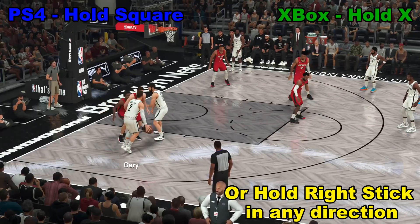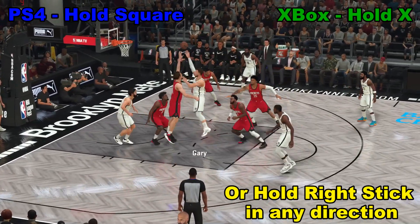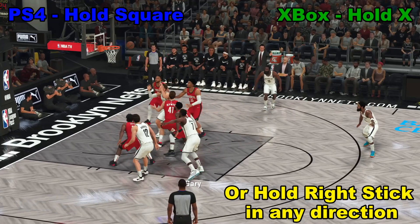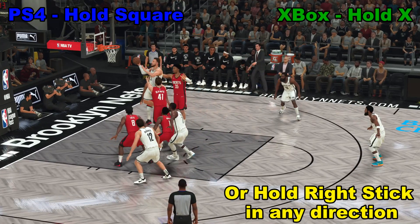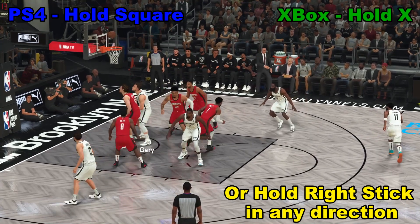One final tip: one can get their own put back. We go ahead and take a shot — bad shot, we miss. Going to hold down that square button right there and get a nice put back finish.